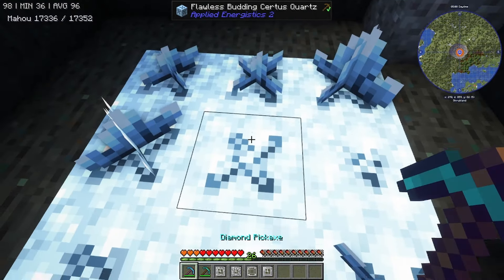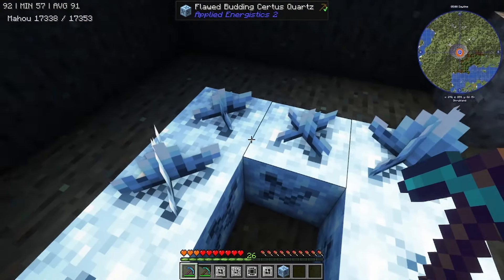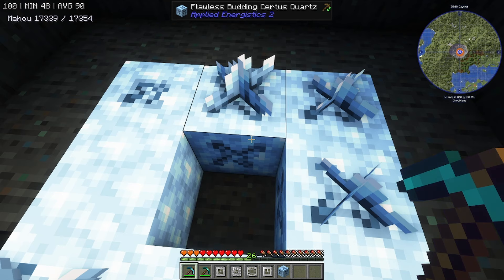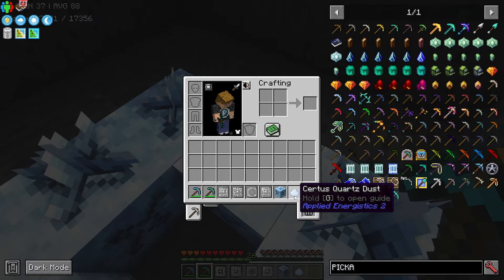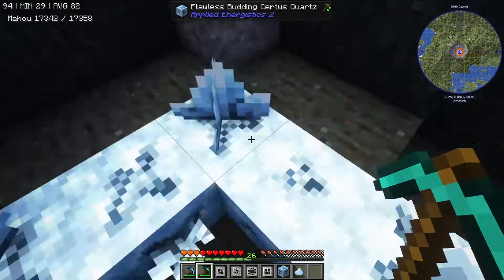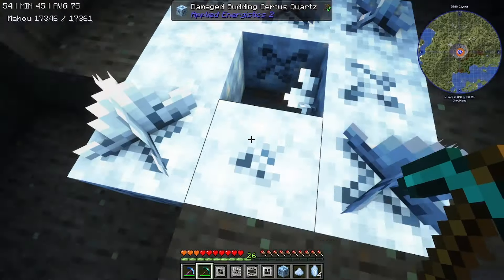Right here is a flawless crystal — using silk touch on it is a mistake because flawless when mined becomes flawed. What flawless does is it never degrades; it will always produce these certus quartz buds. When the buds grow all the way up and you mine a small one you only get certus quartz dust, but if there's a fully grown cluster you get the actual certus quartz crystals.